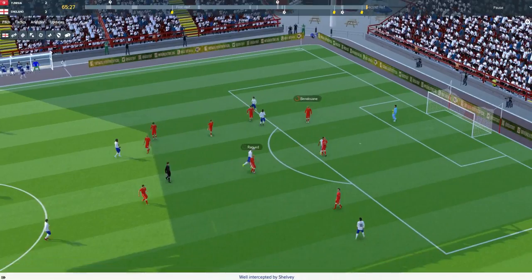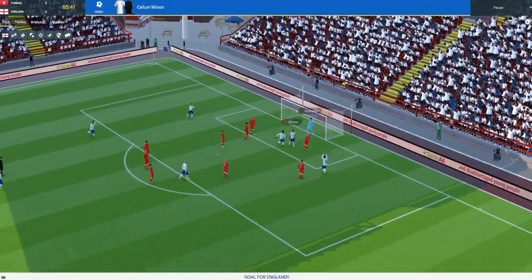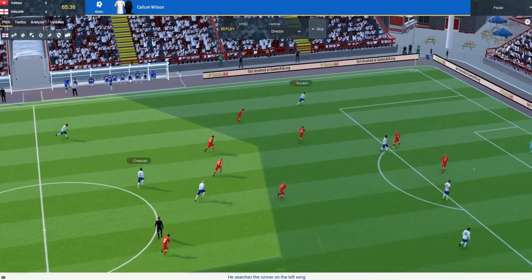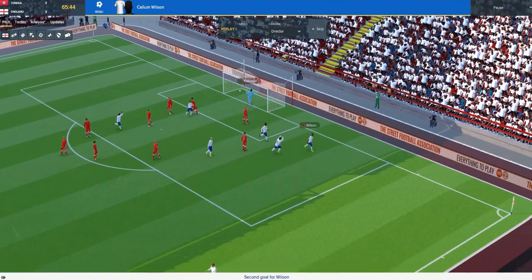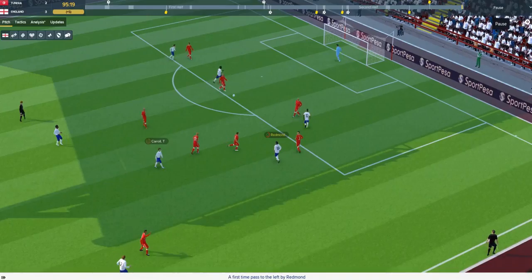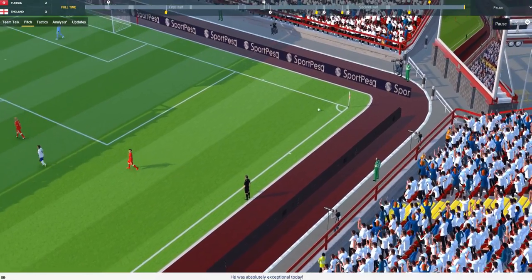England have drawn level with half an hour to go, you do have to back them now. Bertrand chips it forward, Tunisia are a bit of a mess at the back there but they come away with the ball. Chalamet slams it out to Grealish — Grealish, back post — and it's Wilson who taps it home! England have turned it around. Callum Wilson's second goal of the game. Tunisia looked like they were going to break but Wilson was first to react. They really have played well in this second half. Shelvey on a booking, Tom Carroll comes on for Shelby. There's the final whistle — what a turnaround. Give Callum Wilson an MBE.